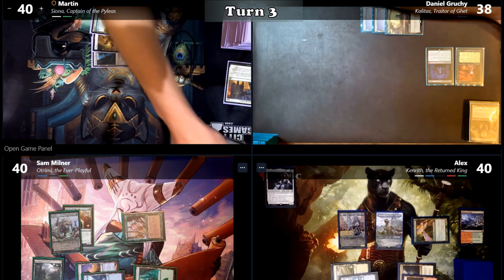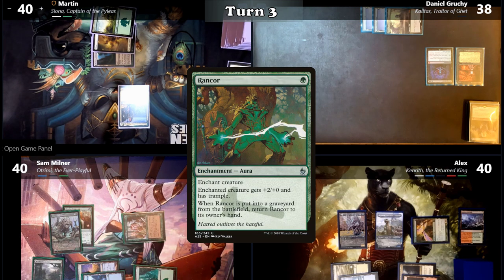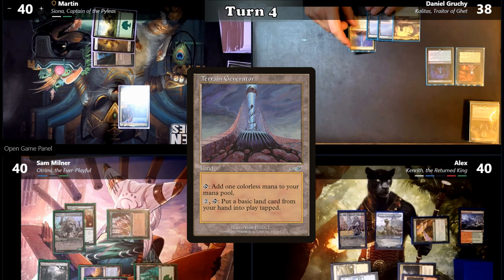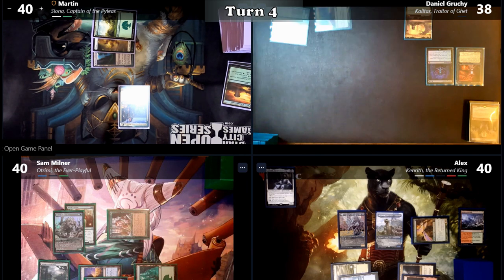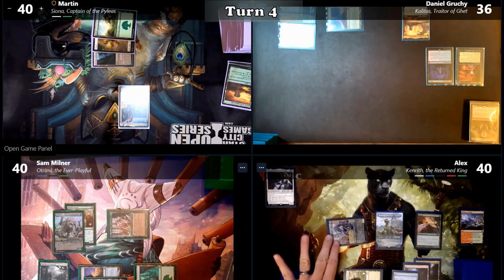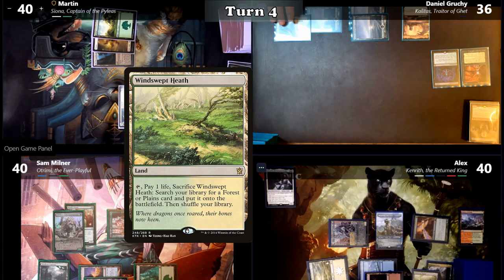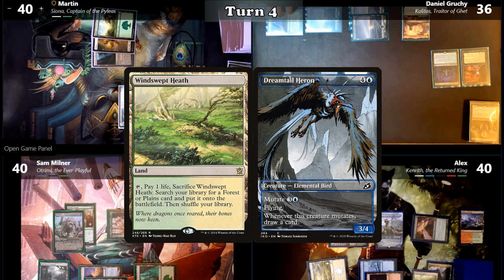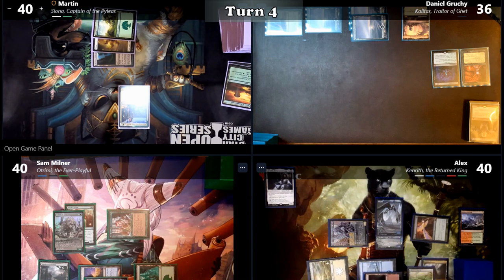Martin plays a Forest and casts his commander Siona, Captain of the Pileus, looking at the top 7 cards from his library and putting Rancor into his hand. Daniel plays Terrain Generator and activates it to put a Swamp into play tapped, then pays 2 life for Necropotence. Alex activates Parcel Beast's ability, puts the top card into his hand, plays Windswept Heath, and then mutates Dreamtail Heron onto Baby Godzilla. Alex draws and discards with Baby Godzilla's ability, draws with the Heron's ability, and passes.